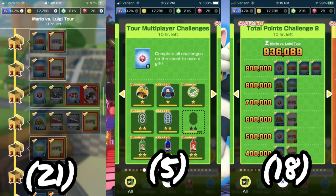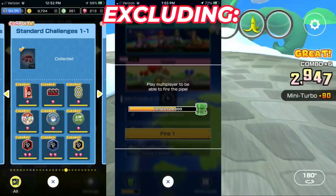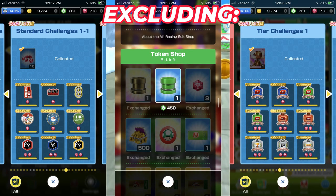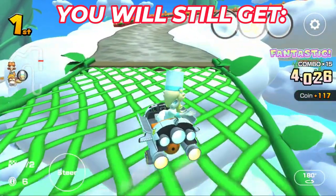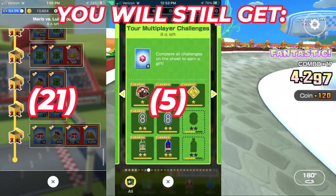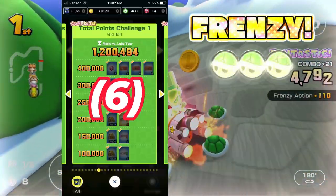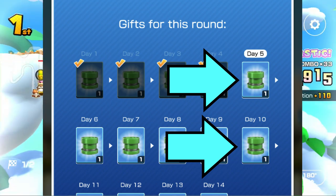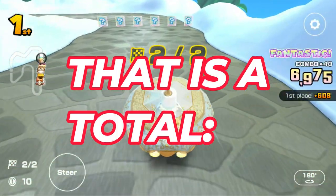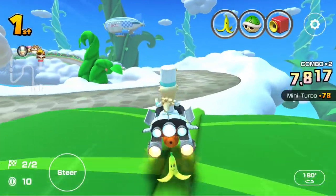In the new era, excluding standard multiplayer, tier challenges, token shop pipes, today's challenge pipes, ranked, cart pro, and celebrations, you still get 21 from tour gifts, 5 from multiplayer challenges, and 15 from the token shop. However, you now get only 6 from tour points challenges and 0 from today's challenges, as the 5th and 10th day rewards are now replaced with pipes. That is a total of 47 rubies — a gigantic nerf to receiving free rubies.